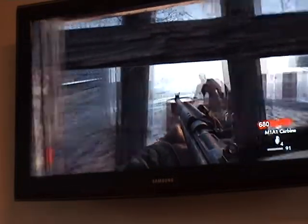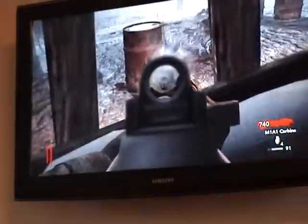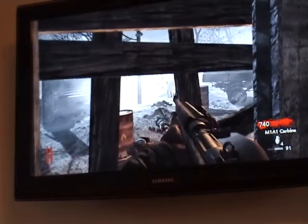So there's a zombie there — I just aim to the side of it, press the left trigger and it locks on. There's one here, just aim to the side of it, press the left trigger and it automatically locks on, then right trigger to fire.